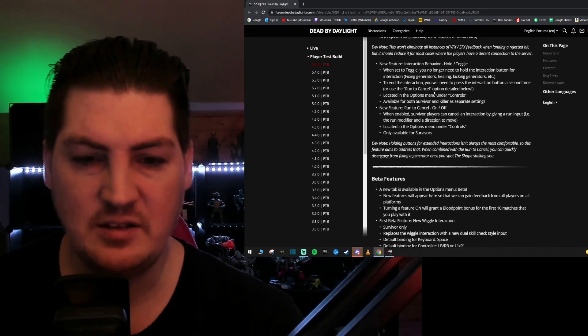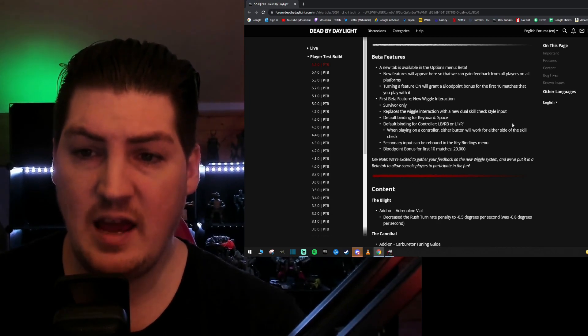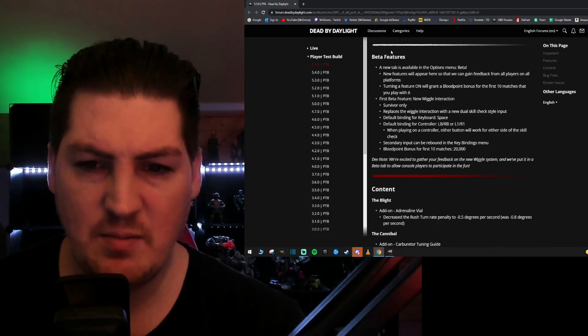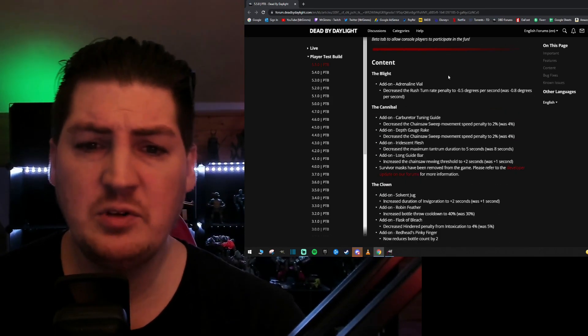Beta features: a new tab is available in the beta menu. New features will appear here so they can gain feedback from all players on all platforms. This is just for fine-tuning smaller things. I think the wiggle thing is being added to this as well — it's good for quality of life and good for testing.